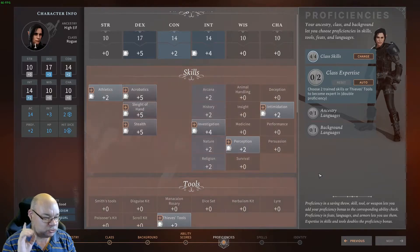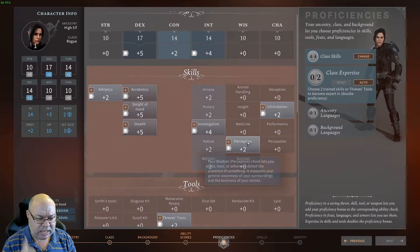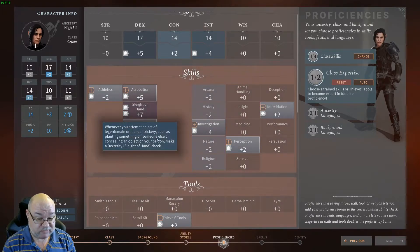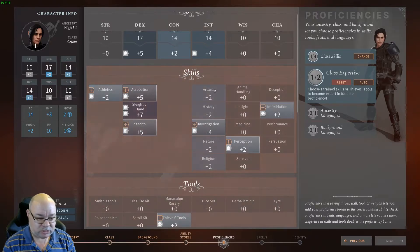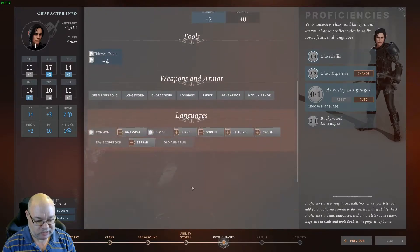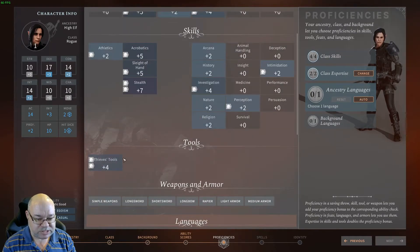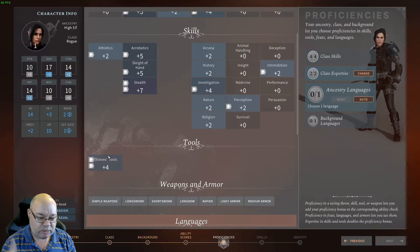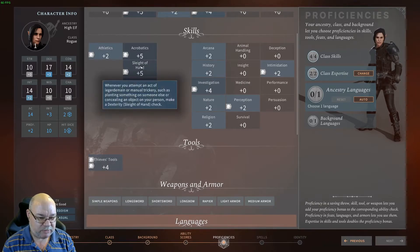We can choose to increase our expertise in any of these. There are a couple of ways you can go — because you don't have great Wisdom and Perception is useful for finding traps, you might want to do that. But I'm going to go Stealth and Thieves' Tools. The Sleight of Hand is also for picking pockets and for using your Thieves' Tools to disarm traps, so by putting the bonus in there we also get a bonus to that essentially.